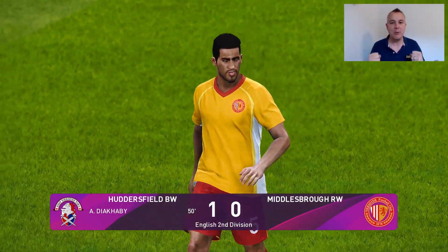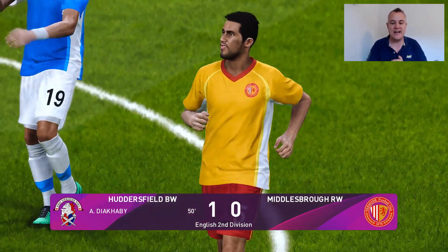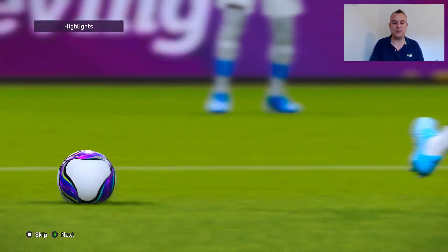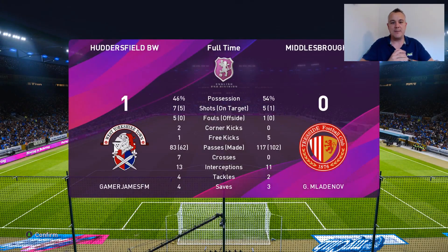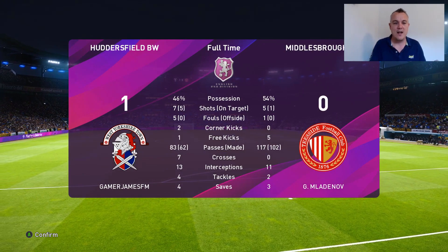Tommy Smith with a brilliant tackle and it's our throw. Down the line he goes, played forward, Carlin Grant, Diakabi in space — he gets to it, gives it back to Grant, plays inside the full back for Kachunga. He's going to whip the ball across — what is wrong with the crossing on this game? Who cares — we've got the win! First win of the season in our first match, clean sheet. We will take that all day long, absolutely brilliant. Let's have a quick look at the stats.